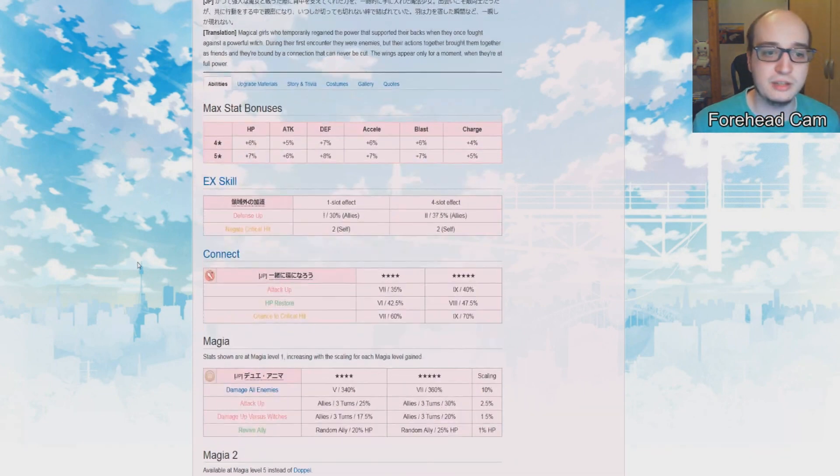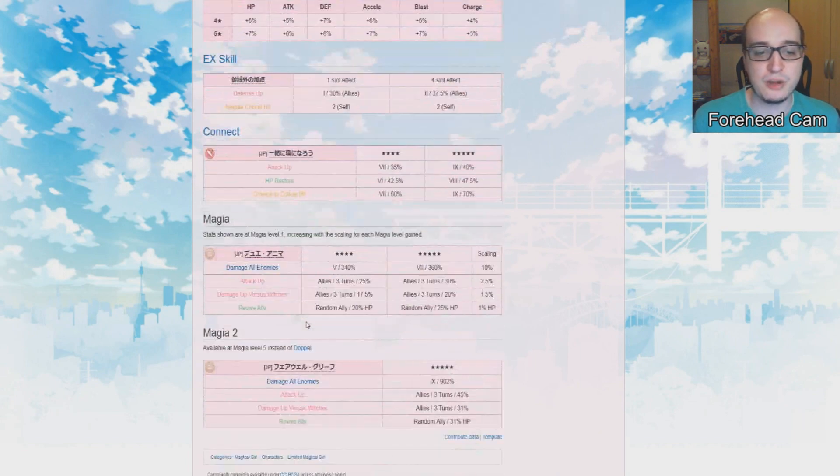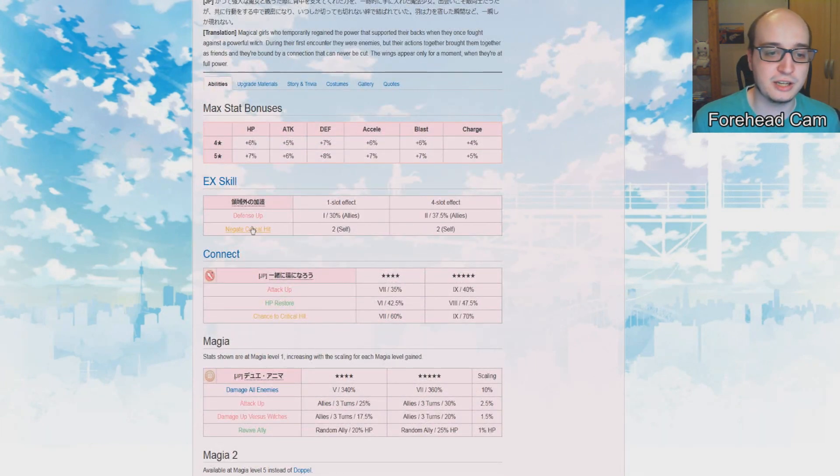So does Iroyachi's EX skill do the same? The EX skill is a passive bonus that this character gives at the beginning of the battle to everyone. If you just have Iroyachi in your team, when you start the battle every character gets a defense up effect — stronger at four slots. Even if Iroyachi dies that effect remains, though it can be removed with buff removal. Interestingly, it also gives an effect just to Iroyachi themselves, which is Negate Critical Hit.